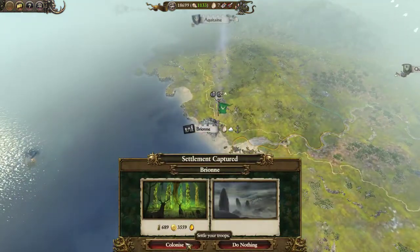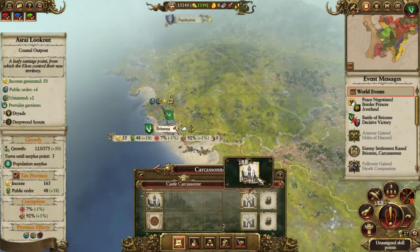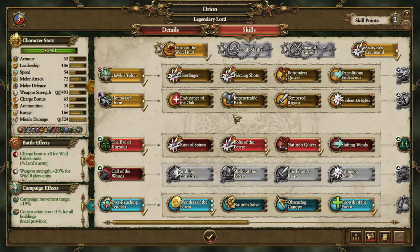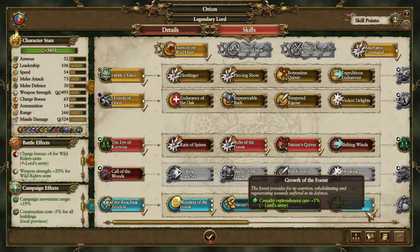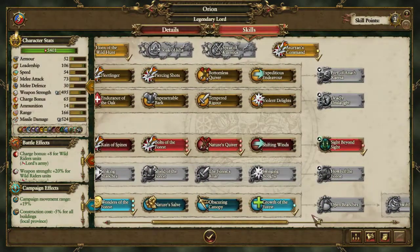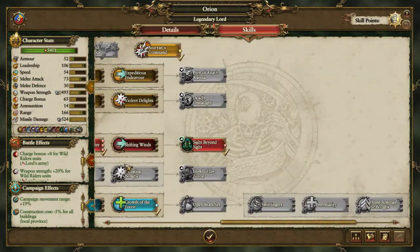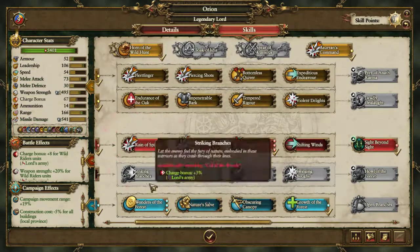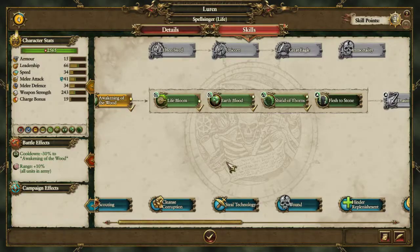Colonised for 3,000, so I get about 5,500 pound there. Orion, I've got level 9. Your units get casualty replenishment - it's huge. Because I've upgraded his casualty replenishment and that building I've got does it as well. I've upgraded more for my archers with Orion and more spells.